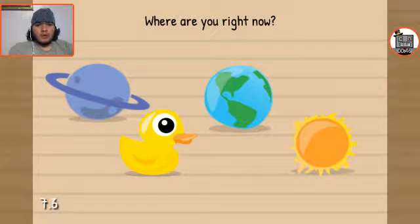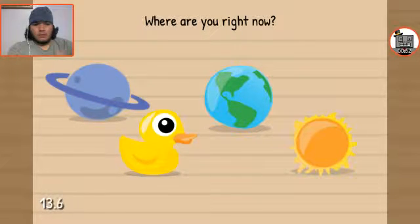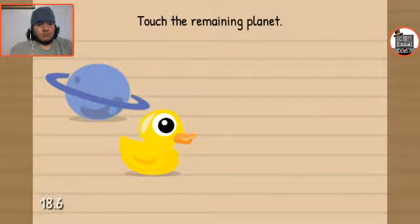Okay, red button. Where are you right now? Earth. Now touch the sun — don't worry, it's not hot. Touch the remaining planet.